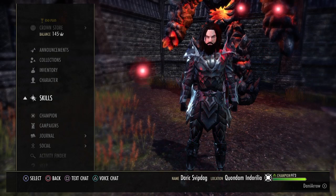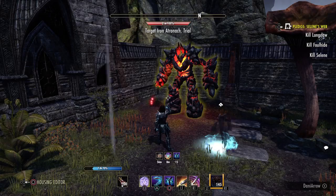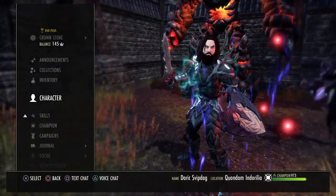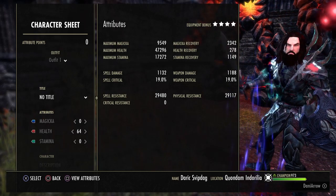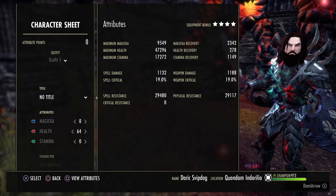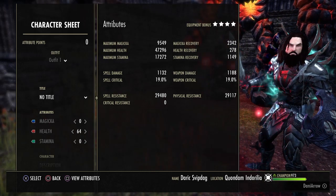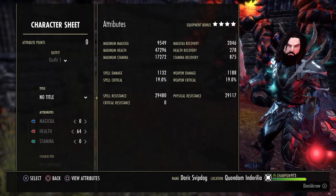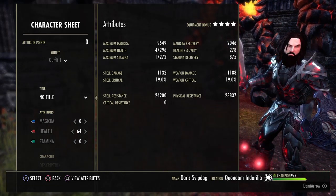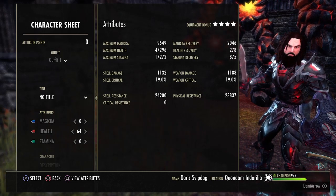So let's quickly get into the character sheet here. We'll quickly buff up. We've got a magicka pool of 9,500, our health is at 47k, max stamina at 17k, and magicka recovery is really high at 2,300. Then we've got around 1,000 stamina recovery — you just saw that drop there because our spirit mender died, which gives us a higher recovery, but we want to keep that one up at all times anyway.